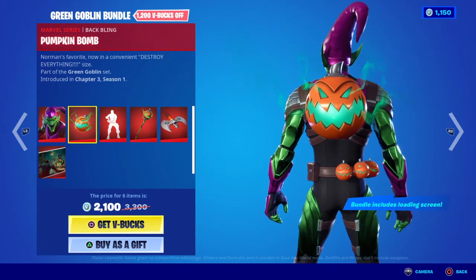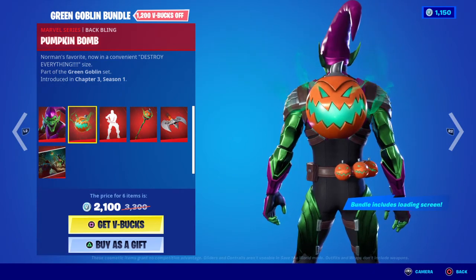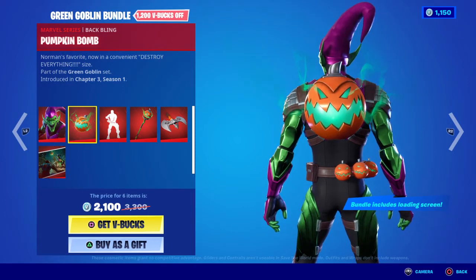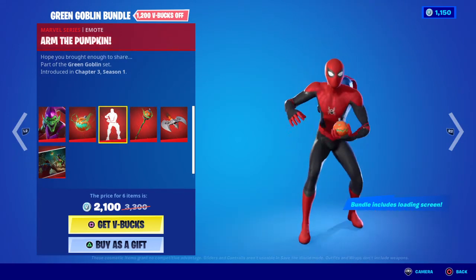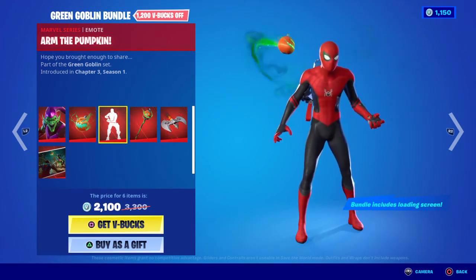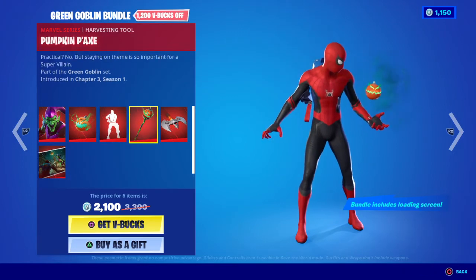Moving on to the back bling, we have the Pumpkin Bomb — Norman's favorite — now in a convenient, destroy-everything size. Moving on to the emote, we have 'Arms' — the pumpkin laughs. I love it.